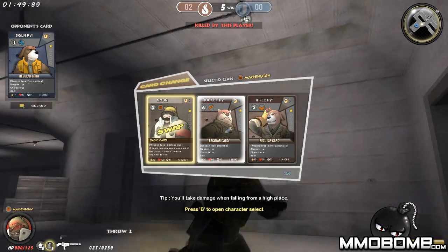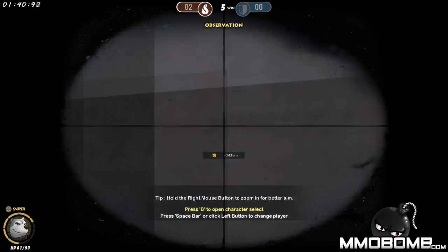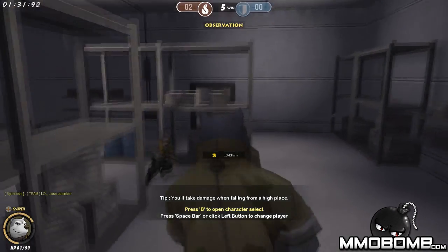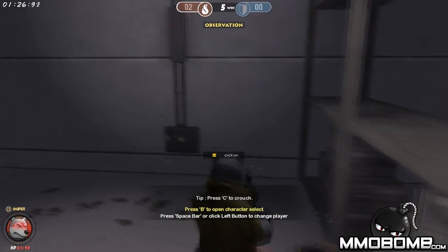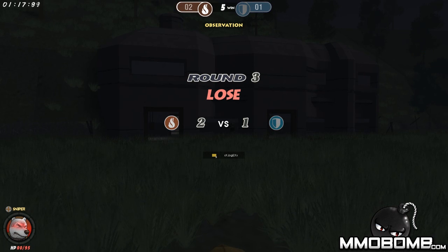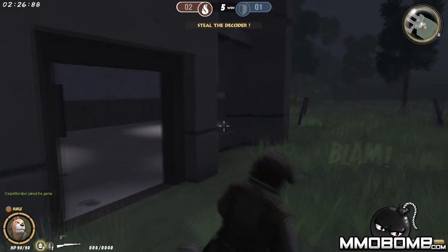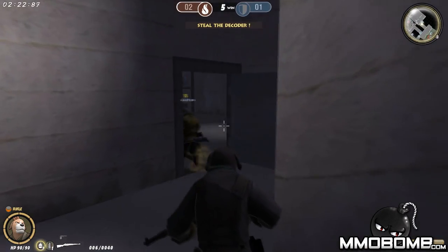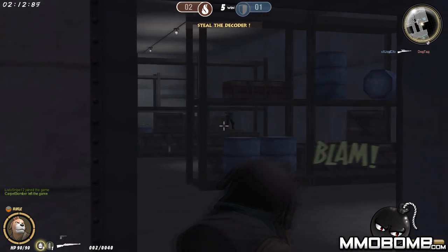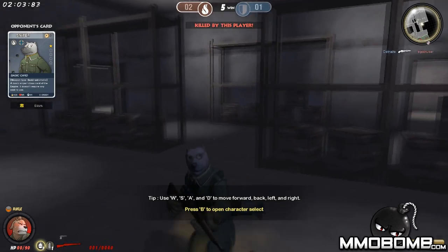I'll choose the rifleman for the next class. I can observe while dead — there's a guy who's AFK though. Our sniper is not going to do well against a shotgun. As a rifleman it's more like a bolt-action rifle. A lot of guys are coming up — this opposing sniper is just not dying, getting those quick snipes. My teammates are sitting way far back — that's not how you play this game.